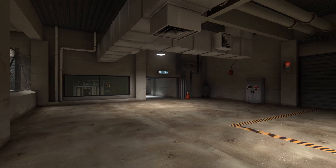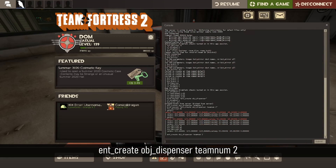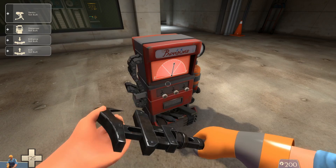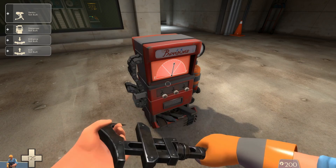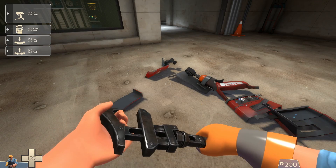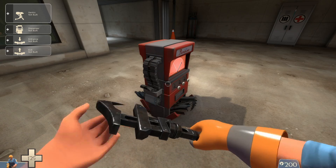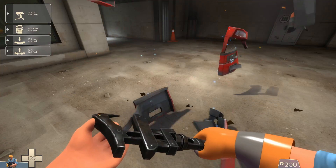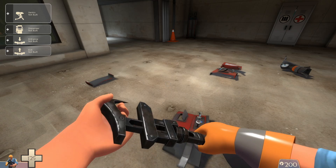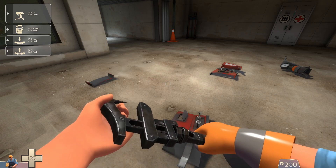Here we are on item test. Let's confirm that the Jag indeed deals 32 damage to buildings. With this command, I'll spawn in an enemy dispenser. With this command, I'll set its health to 32. Watch as it dies in a single hit with the Jag. Amazing. Let's spawn another dispenser and set its health to 33. Now it dies in two hits. If it dies in one hit at 32 health but dies in two hits at 33 health, it must mean that the Jag indeed deals 32 damage to buildings.